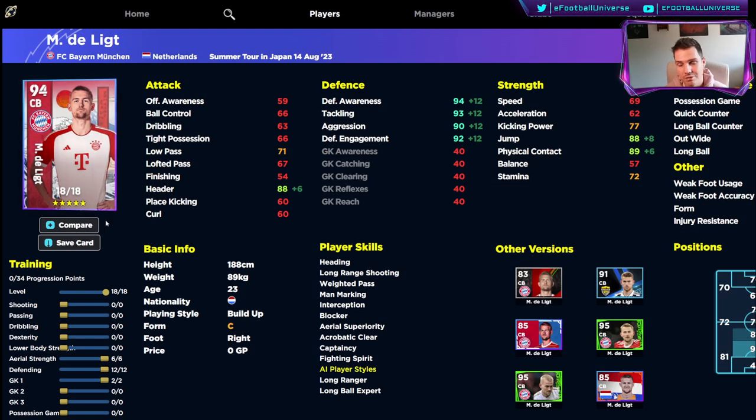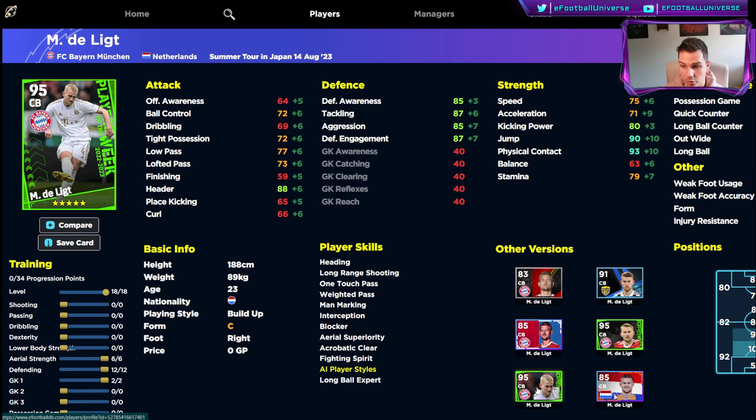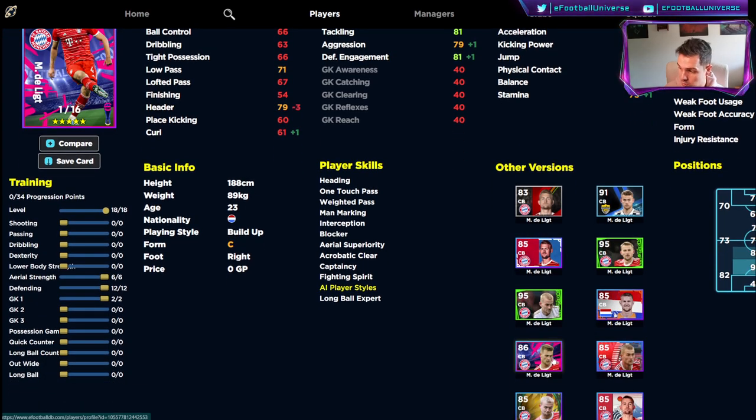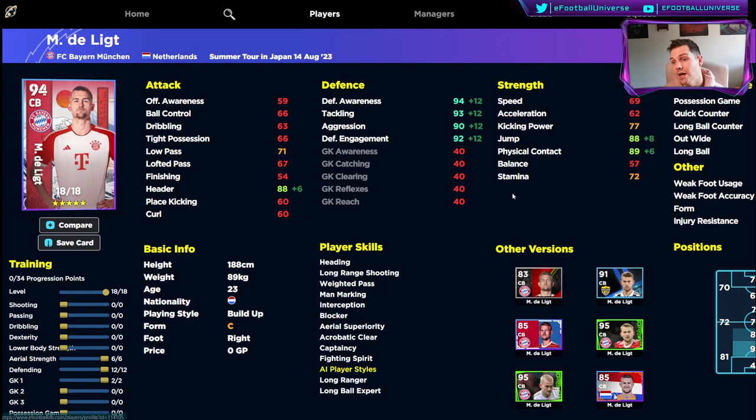We're going over to eFootballDB.com to take a look at him. He's only got 18 levels, which is a bit of a concern. We've had multiple versions of him — the Bayern pack, the Holland/Dutch pack, the player of the week, the eFootball Championship edition, and the young stars one. There is a lot of good talent with these cards and the selection you can go for, but I definitely think this is one of the best center backs you can get.